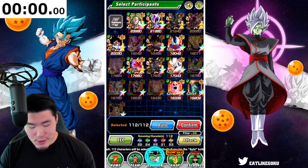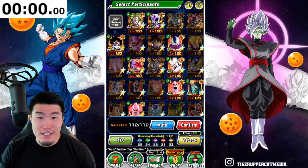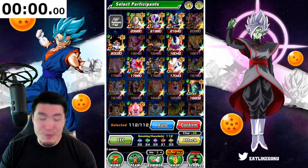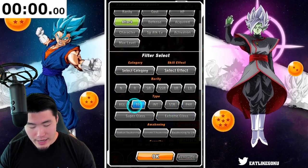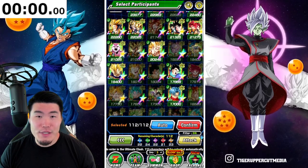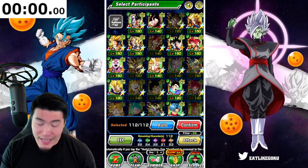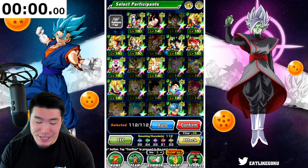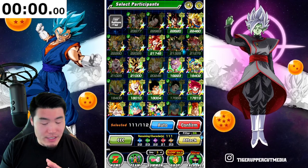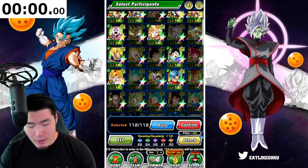For Extreme STR, I think I'm going to kick out the STR Super Boo and put in the LR Final Form Cooler. And then for Super Tech, who is the worst unit we have selected here? Probably, actually definitely, the LR Super Saiyan 3 Goku. He will eventually get an Extreme Z Awakening, but right now he is just hot garbage. So we're going to put in the Bird Koo. And we are officially ready to go.